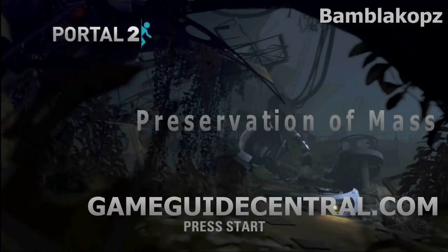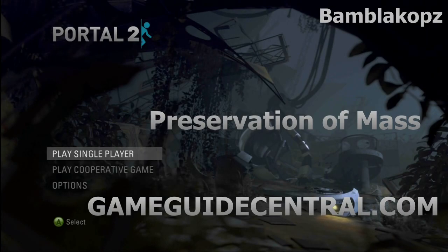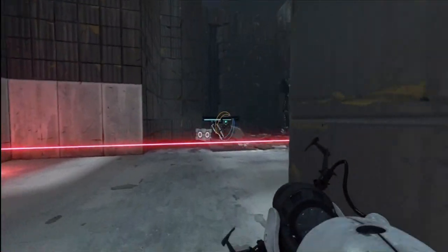What's up guys, this is Bam Black Ops for GameGuideCentral.com. We are playing some more Portal 2, getting some more achievements. This one is Preservation of Mass, which asks us to go into Test Chamber number 7 in Chapter number 2 and break the rules.